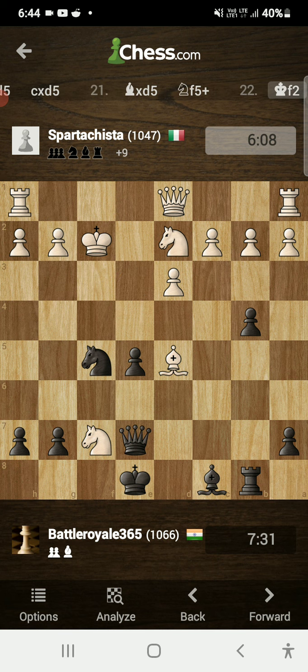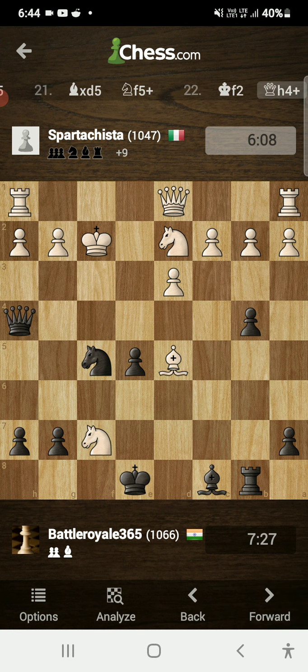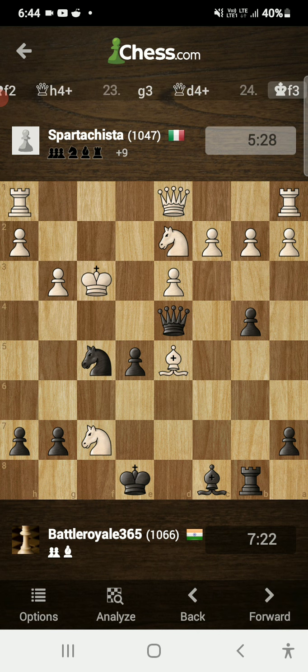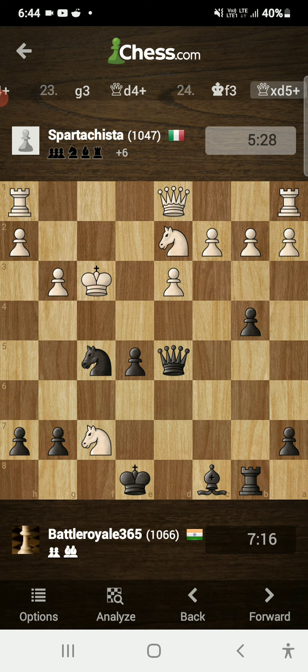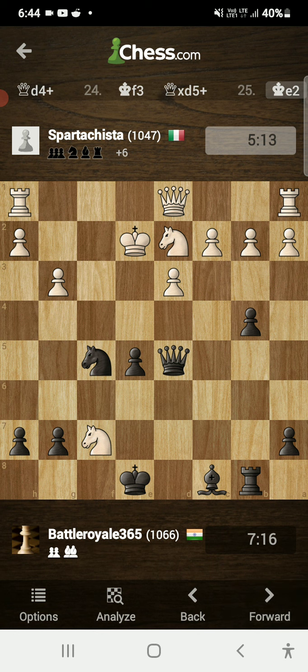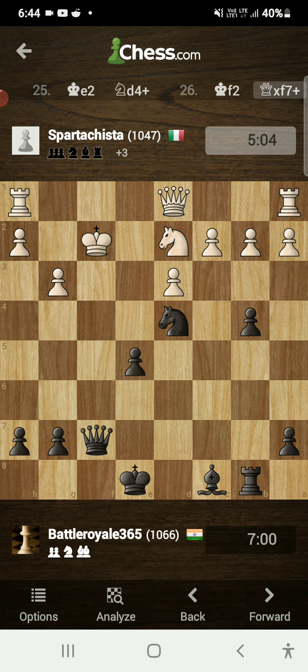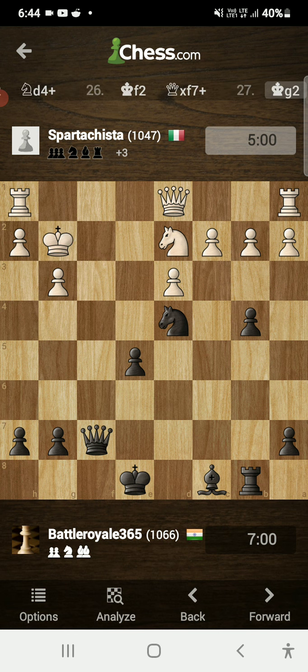I gave check: knight f5 check. He played king f2. I played queen h4 check, he blocked with g3 attacking my queen. I gave another check: queen d4 check. He played king f3. Another check with a capture: queen d5 check. King e2. Another check with the knight: knight d4 check. King f2. Another check capturing a knight, then queen f7 check.